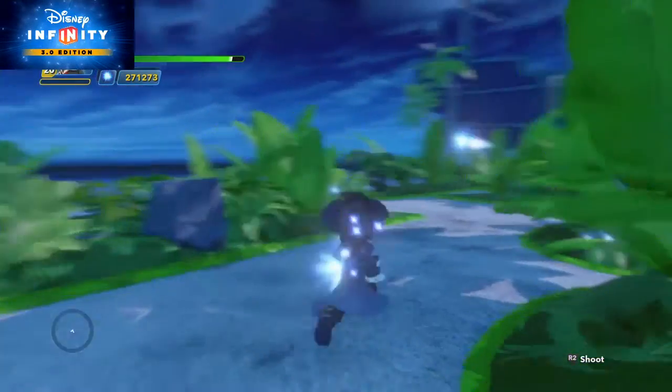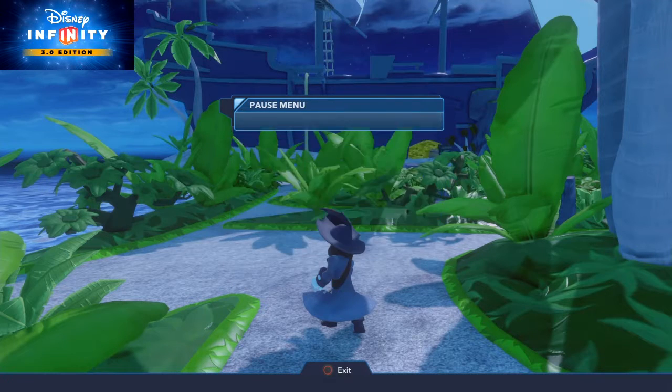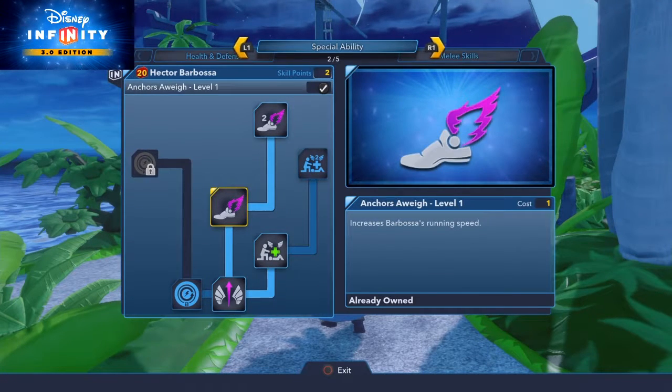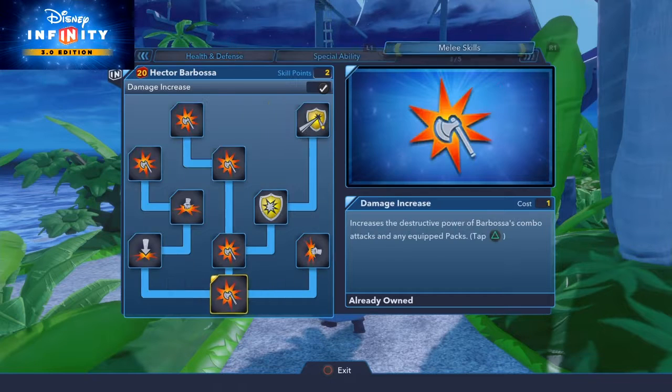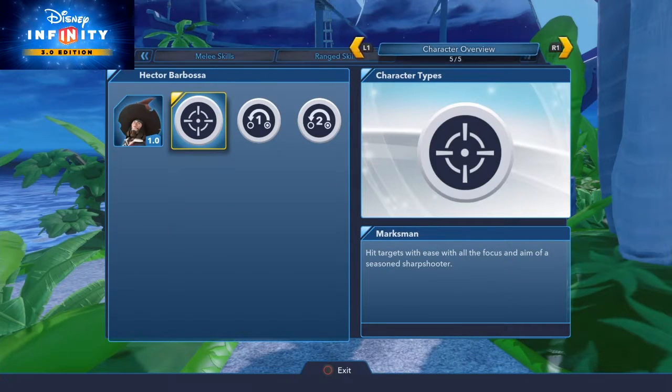In a couple of seconds we're going to look at the skill tree. He has maximum health increase, mid-air recovery, speed, and damage increase. That one there is his parry. This upgrade increases his damage from his pistol, and he also has a marksman ability. Those are the only skill points he has.